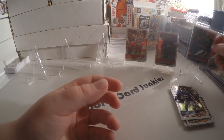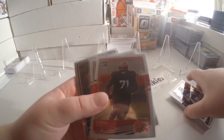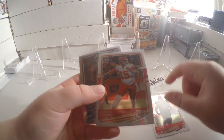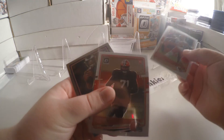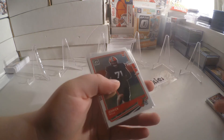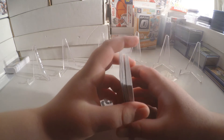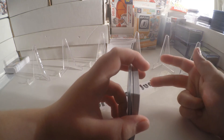Quick video recap: we got the rookie card, the Mahomes, and the Hurts. Nothing too crazy there, but still some nice cards. Probably broke even with that pack. Going to go ahead and film a few more. Thank you guys for watching — like, comment, subscribe, and we'll catch you all later.